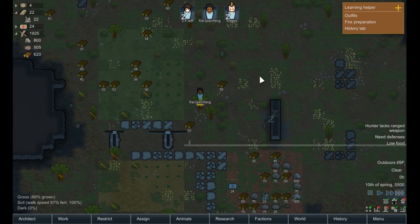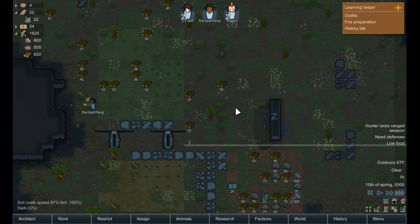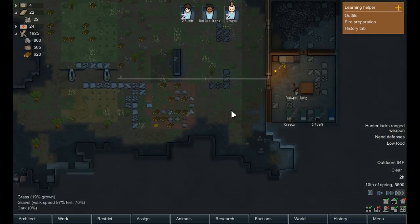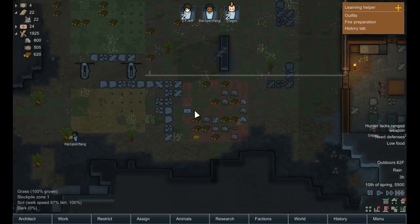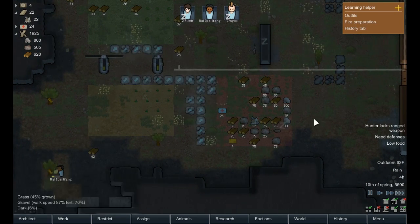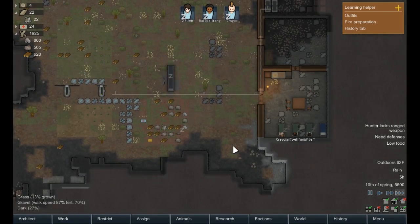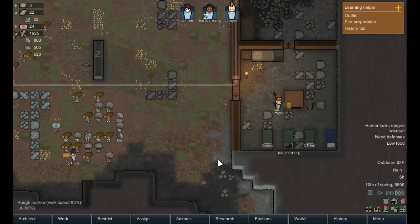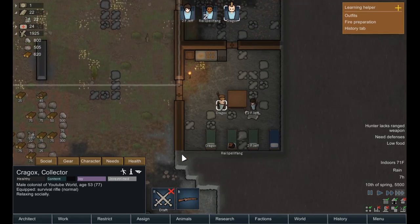Rye is busy chopping down wood — he hasn't gone to bed. I'm surprised. Oh, he went to bed earlier so he wasn't tired — it messed up his sleep cycle. I really like stuff like that, the fact that it can be dynamic. The colonists in this game know what they're doing — they know how to take care of themselves as long as you let them.